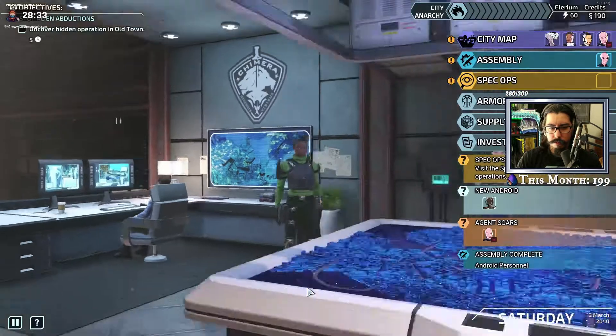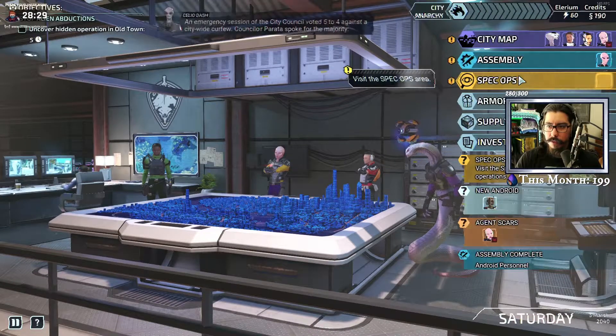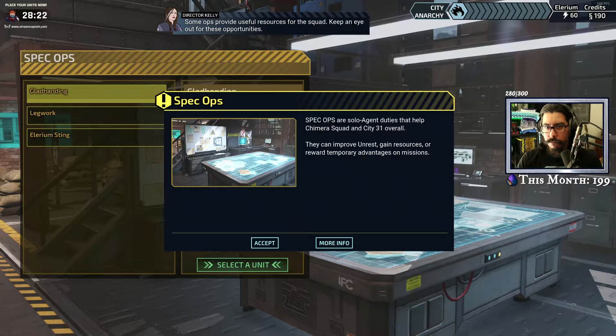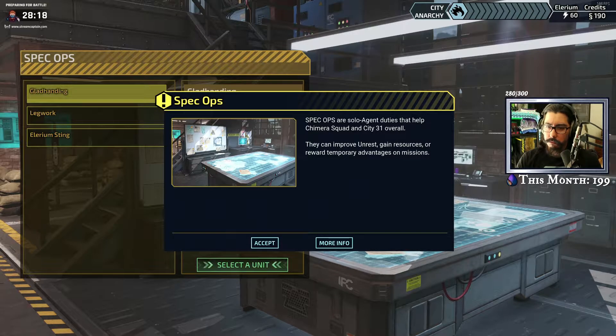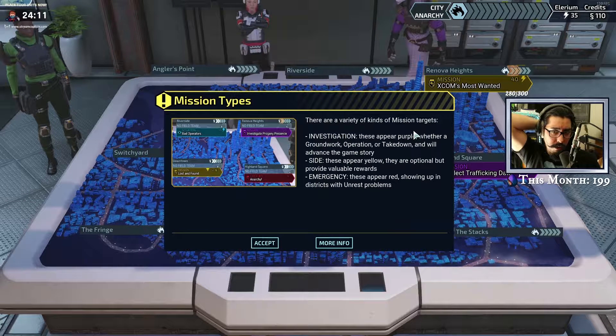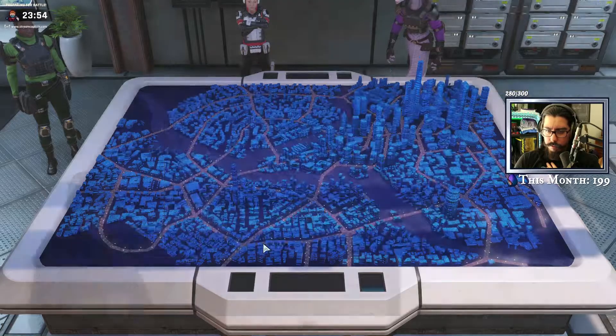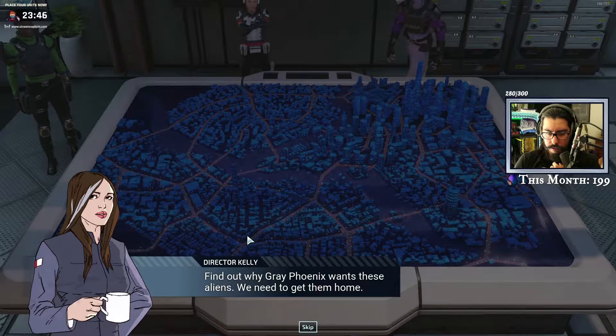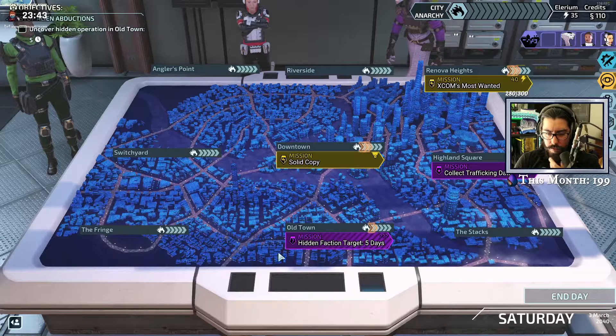Director Kelly is on the line — I'll patch her through when you get back to base. New Android. I'm authorizing Chimera Squad for special operations. Some ops provide useful resources for the squad, keep an eye out for these opportunities. Mission types: there are a variety of kinds of missions. Investigation targets appear in purple.